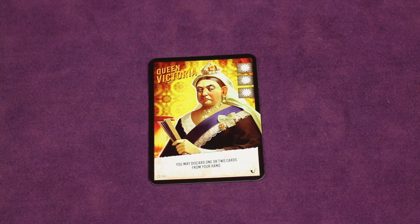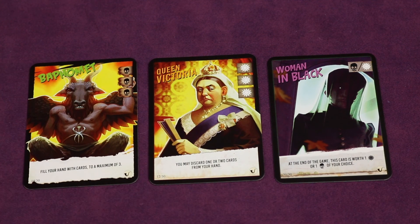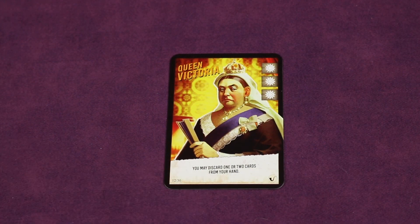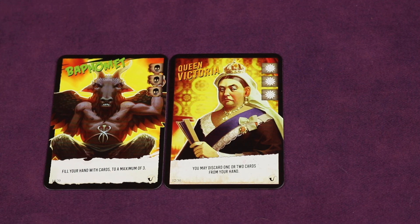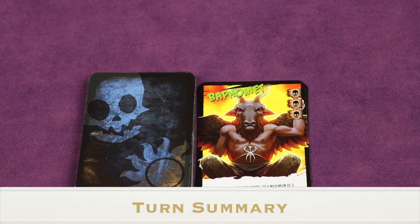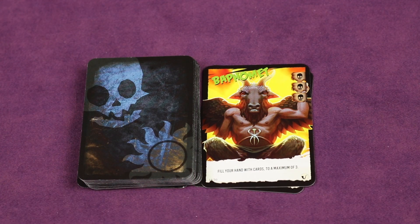There's no maximum number of cards that can be in your play area. When you play a card you read the text aloud to all players. There are three types of cards: hero cards with the hero logo, monster cards with the monster logo, and neutral cards. If you have less than three cards you may choose to draw instead of playing. Keep in mind that the discard pile is public knowledge and anyone can look through it at any time.